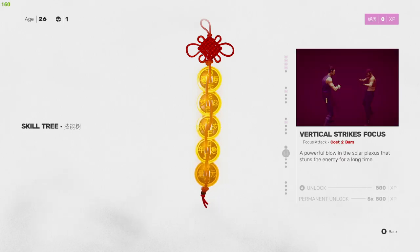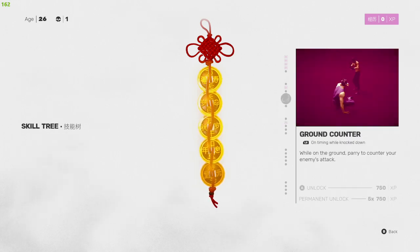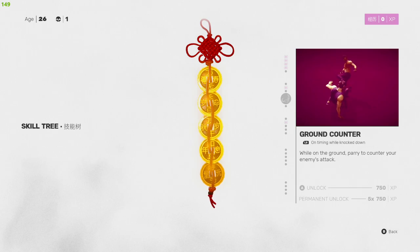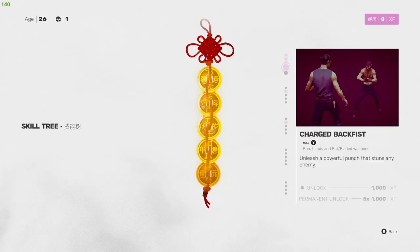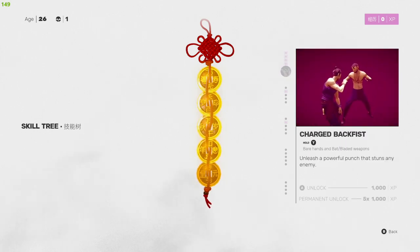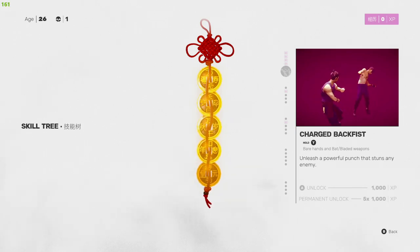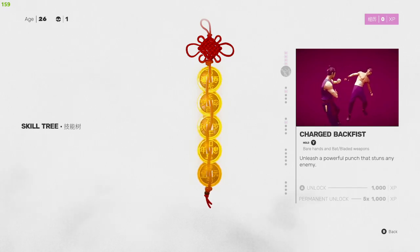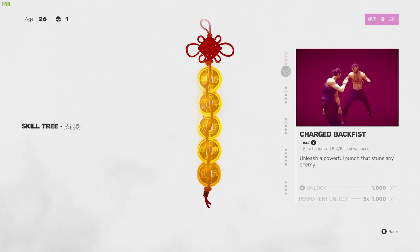To explain how you unlock skills permanently: as you can see, I have some permanently unlocked already, others I do not. A lot of them say 5x — if you see the permanent unlock on the bottom right showing 5x and the experience needed, that means you need to spend that experience five times after unlocking it in a run to permanently unlock it. It doesn't have to be in a single run. Say you go on one run and spend 3,000 experience on Charged Back Fist to unlock it and use it two more times — that'll bring it down to 3x.